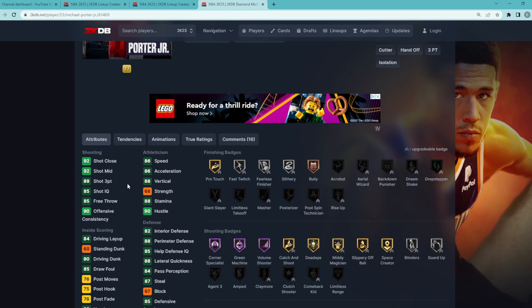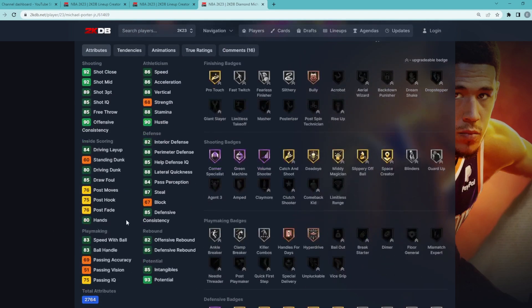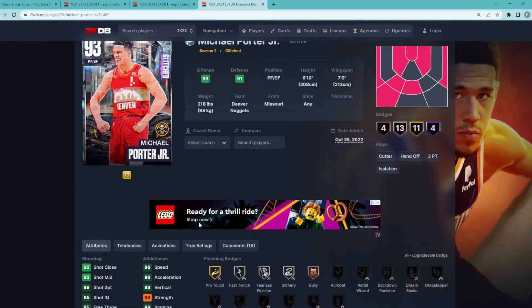He's going to be a great offensive card — 89 three-ball, 92 mid-range — and the best thing about this card, just like Kobe, is going to be his jump shot. It's not on quick timing, but it's a fairly fast jump shot and very easy to green, so he's going to be our starting small forward. He's a solid perimeter defender with 87 steal, 88 lateral quickness, 88 perimeter. He's also got Hall of Fame Corner Specialist, Green Machine, Volume Shooter, and some other really good shooting badges.